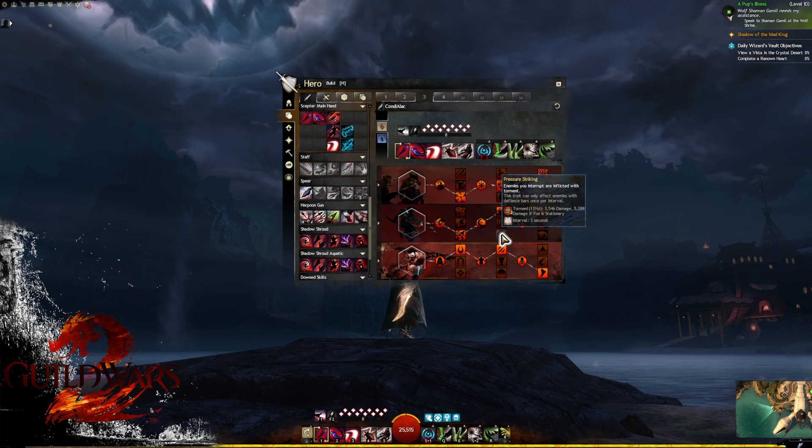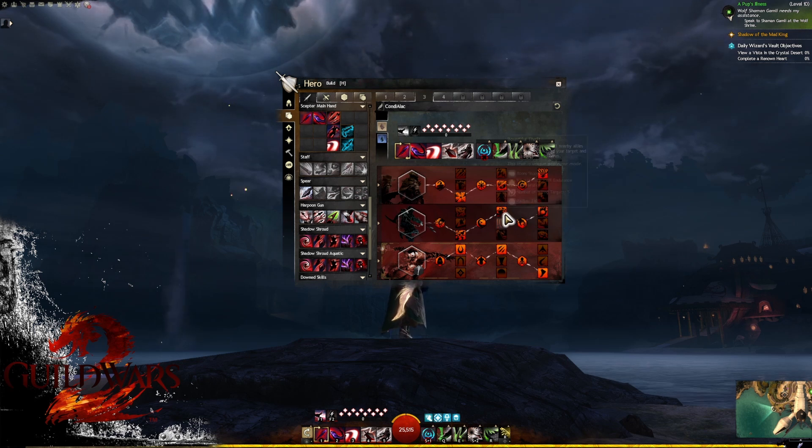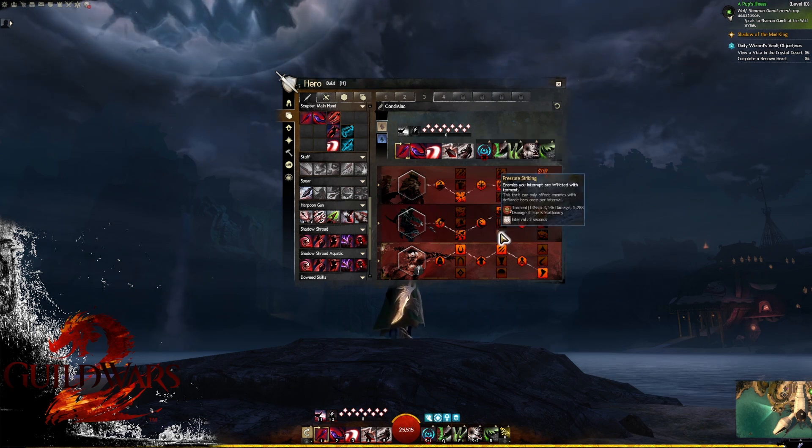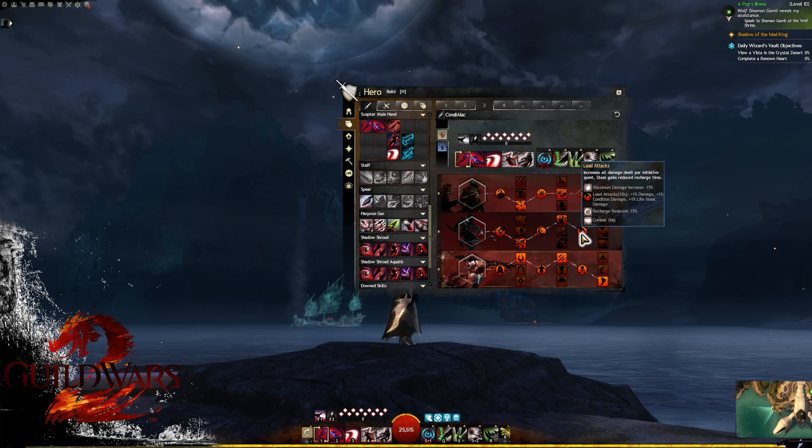The other option is Pressure Striking — this allows you to give torment when interrupting a foe, which can be quite good especially in fractals where there is a lot of interrupting. However, if there are still boons in fractals you still need to look at Bountiful Theft if no one else is stripping boons. Just take note that defiant enemies can only gain this effect once every three seconds.